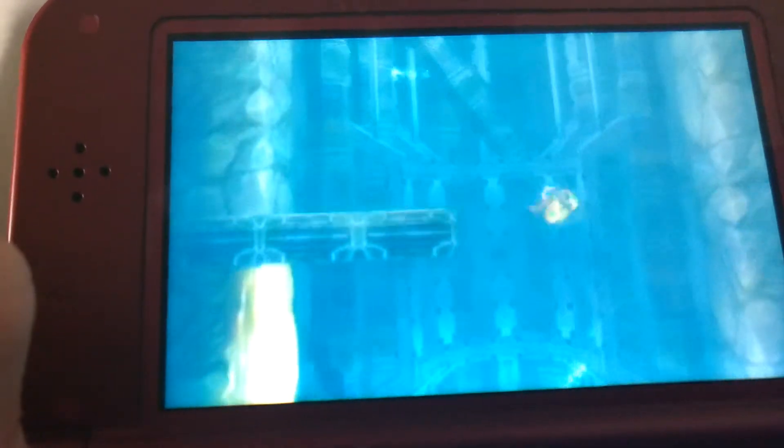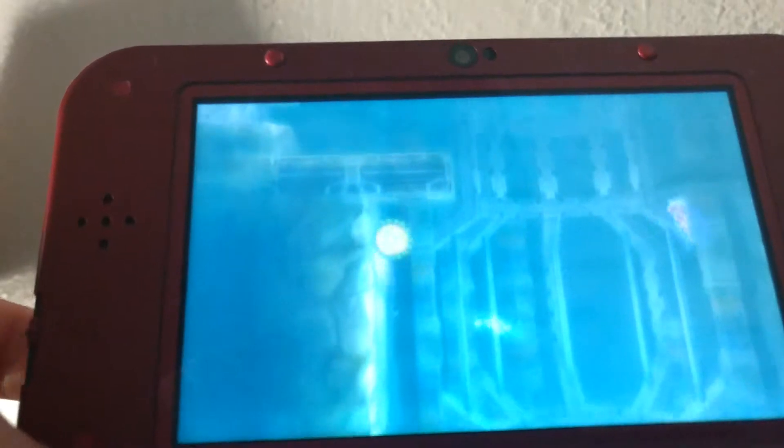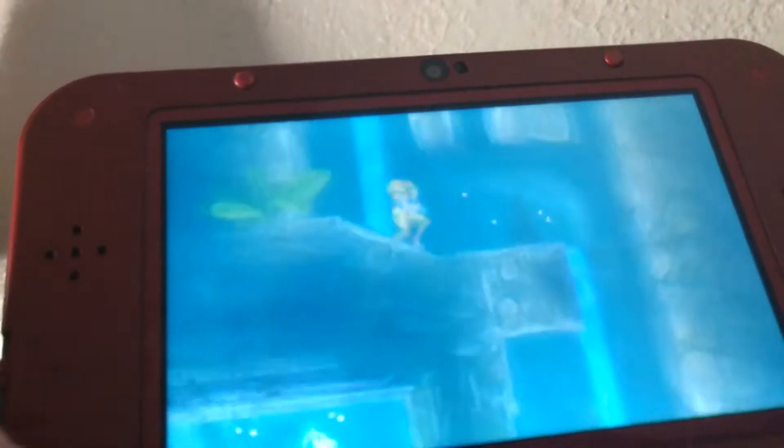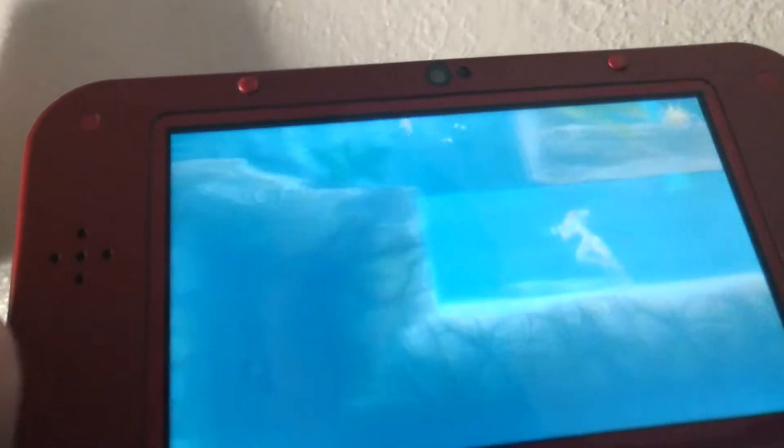So now we can jump incredibly high. Also the place is collapsing — evacuate immediately! I don't remember this happening. It's been quite a while. I recently started to replay through this game, and knowing where all the speedrunning shortcuts are, it's so good for this game. We got a damage run.